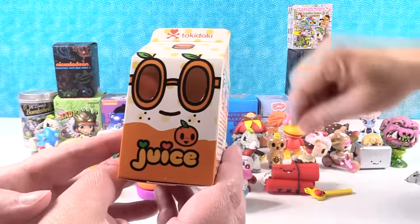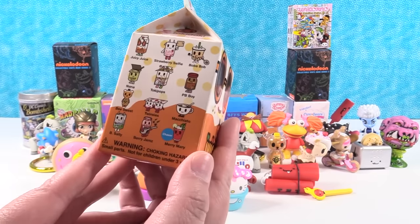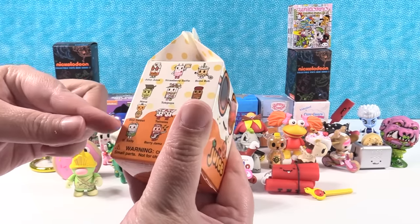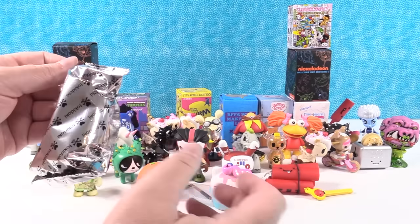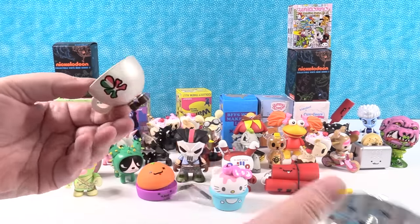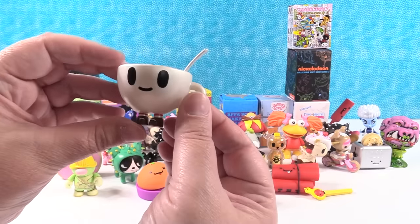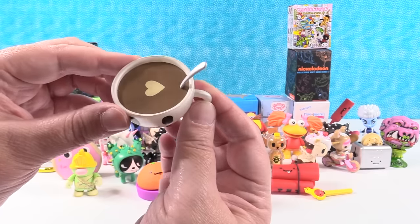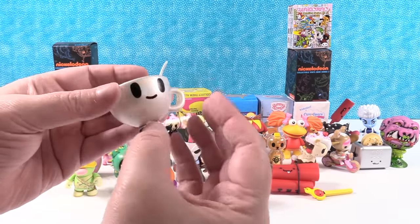Paul's turn — going to the Tokidoki Juice Breakfast Besties. I would like to get B Salty. We have Macchiato! He is super cute — there's the little coffee drink. I like his little shoes, cute little shoes, and striped socks. Awesome.